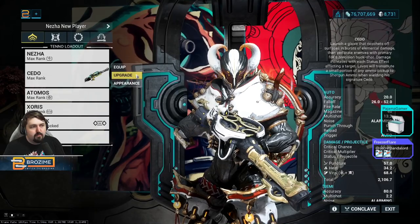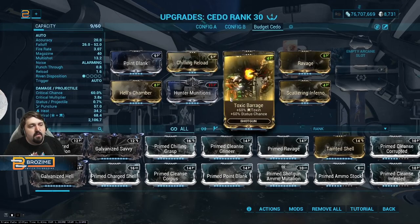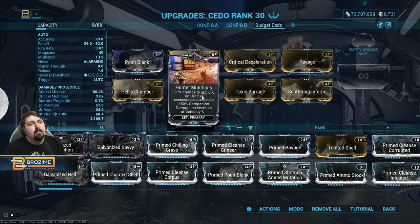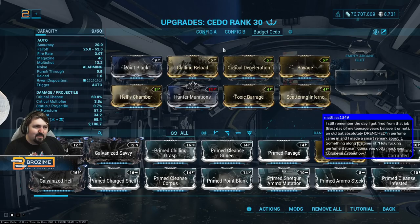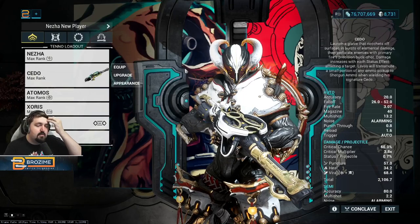The Cedo is the weapon for fighting both liches and sisters — it's the most accessible option and we're using a poverty build on it. Hunter Munitions doesn't help that much against sisters, so you can drop it if needed. Everything else here is really easy to get. This is a two Forma build. Chilling Reload might be a little hard to get, but you could substitute an unleveled cold dual-stat and it won't change much.